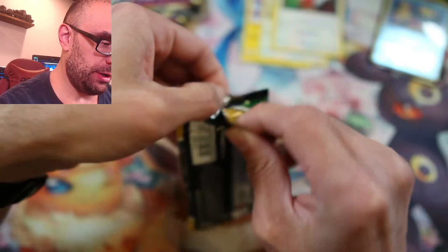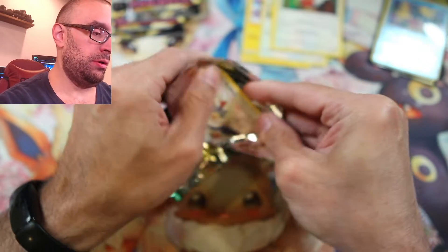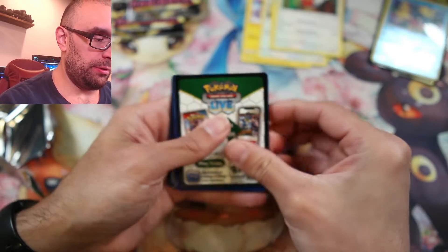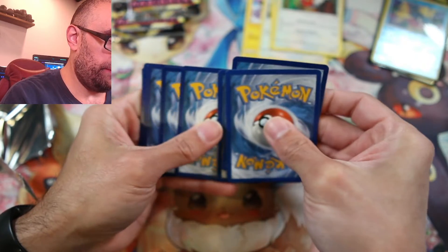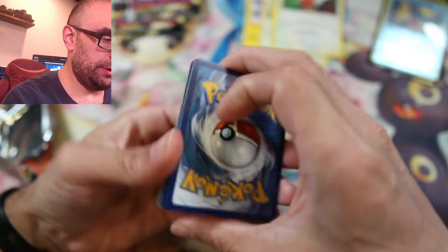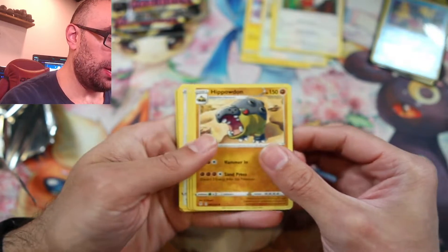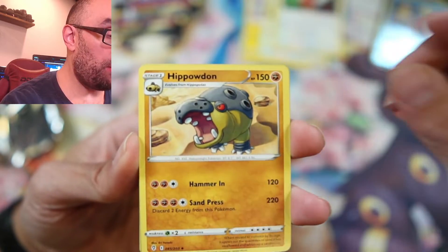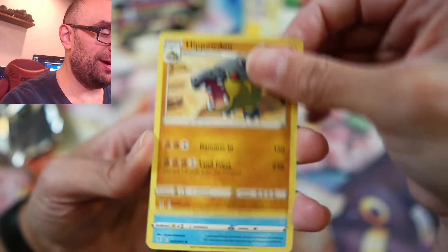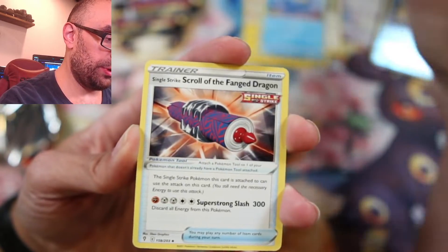Let's see if I can get these open. Oh, you can see one already — preview of what's to come. Alright, Psychic Energy. Hippopotas? I really butchered that, didn't I? Another Gold Duck — so we got a duplicate of that one already.